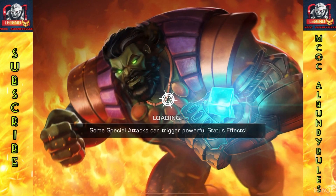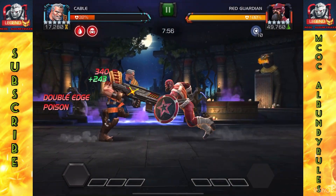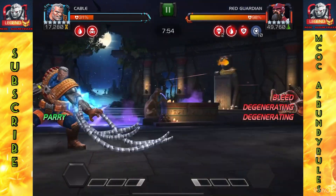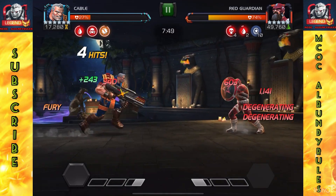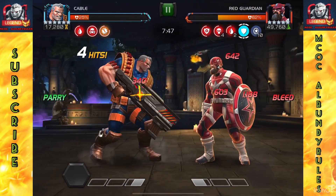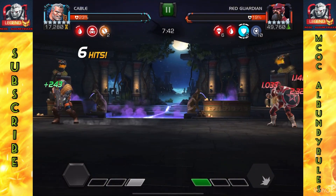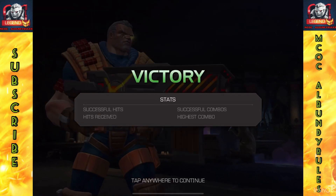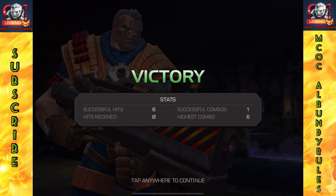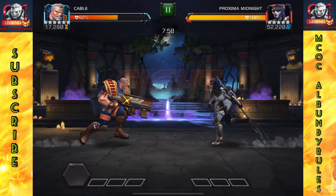Now going into the Red Guardian fight, getting closer to the end of my 13 fights and 76-hit extravaganza here in Sector 7 of Incursions. The health pools get higher in the later rooms, but even though the health pool is probably twice as high as where we started, it's only adding an extra two to four hits at most. Still finishing that fight in only six hits here looking at a 190,000 health pool — Proximal Midnight up next.